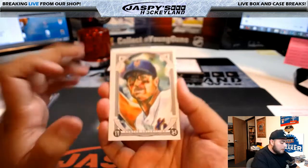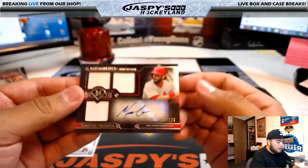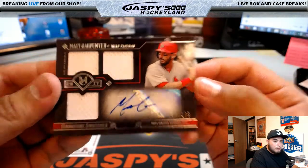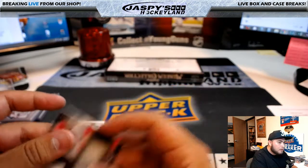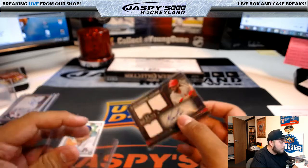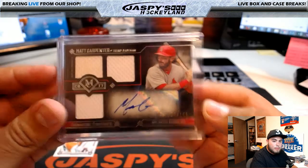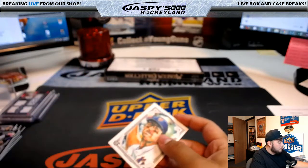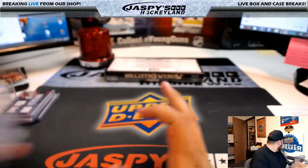Behind this Canvas Collection of David Wright, we have Matt Carpenter, 193 of 199, signature swatches - that's another hit for St. Louis and Scott Freeman. And this David Wright will still go to the Mets. Alright guys, last box! I think this has been a solid inner case - a half master case.